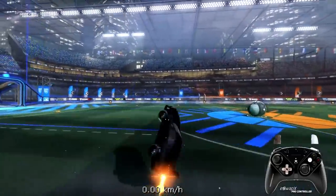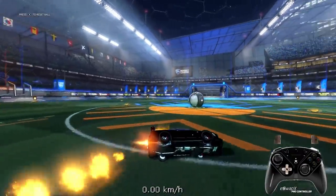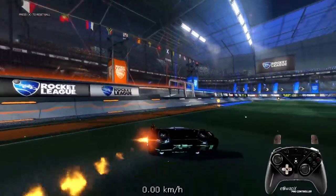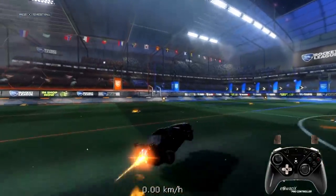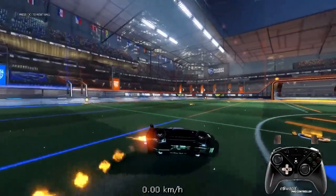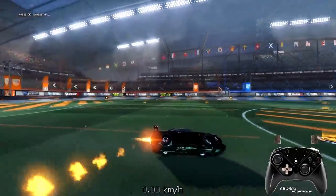Now let's talk about something fun — two wheeling. I get this question every time I stream. Two wheeling is honestly very simple: you just land the car sideways. You can do it off a diagonal front flip, keeping boost so you land kind of sideways, and once you've landed the car that way you just keep boosting — and that's it.